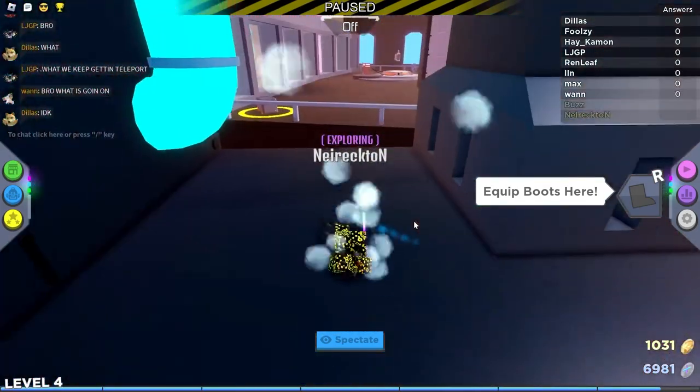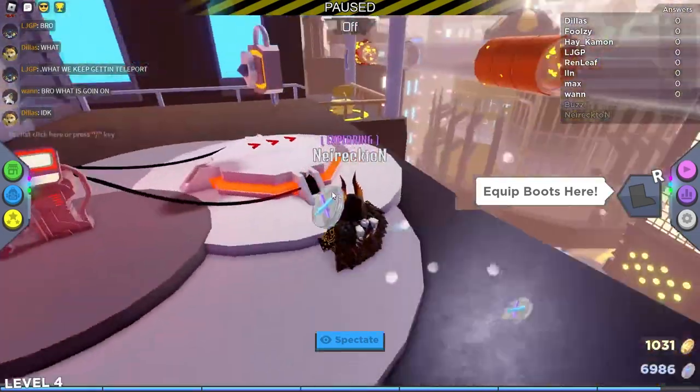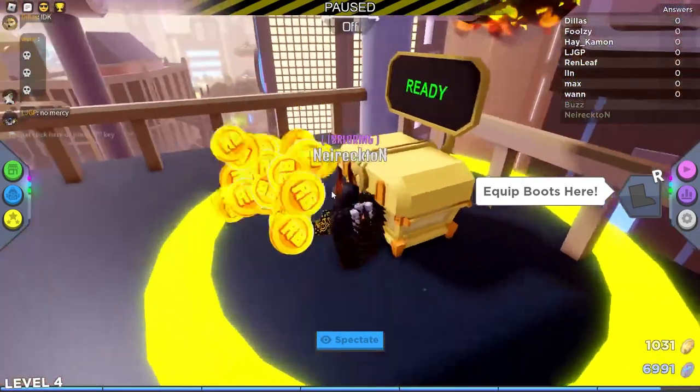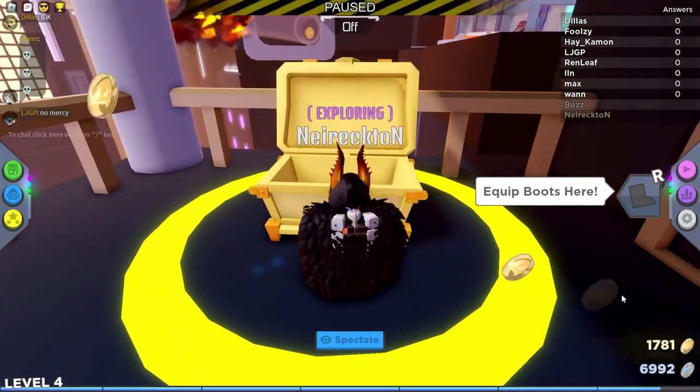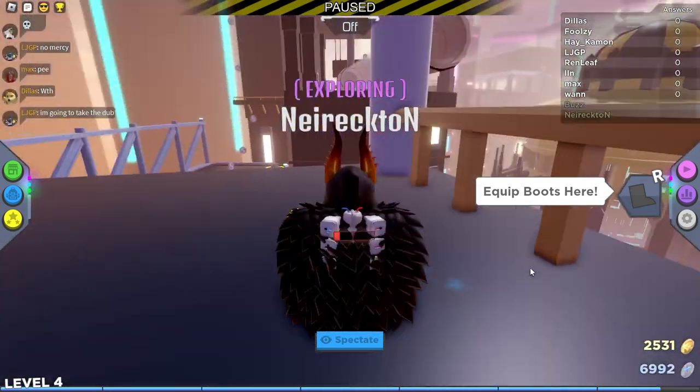Right over here is another launch pad — you don't need this, but here it is guys: here's the 1500 coin champion chest. Just about to open it up — there we go, 1500! And that's the tutorial, hopefully you guys can get there.